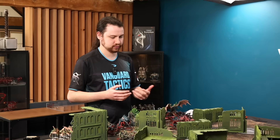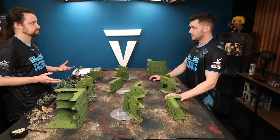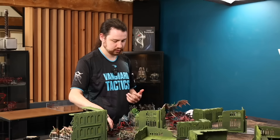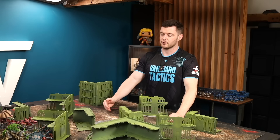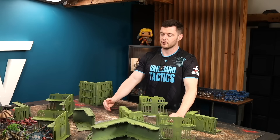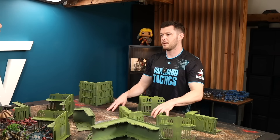It's very mobile. All of the units with the Vanguard Invader keyword have at least a 10-inch move. Our Leapers are 10-inch move, Gargoyles 12, even the Flying Hive Tyrant. The Warriors are probably some of the slower Vanguard Invaders with the Primes attached, but the Winged Prime massively increases their movement anyway because of the huge base plus 2-inch coherency — you can really drag that unit forward. And let's not forget the classic Genestealers and the Patriarch, who also have those keywords and Scout 8, so they're already further up the board. It's a very, very fast mobile army.